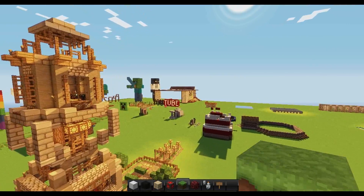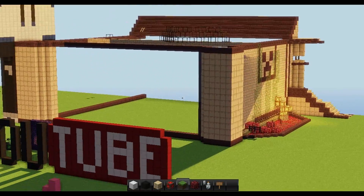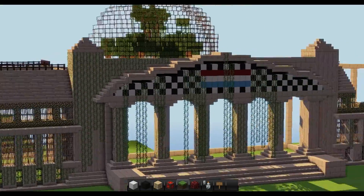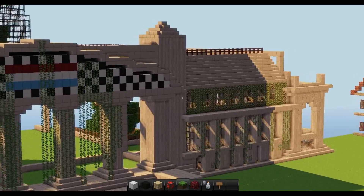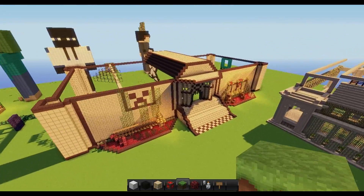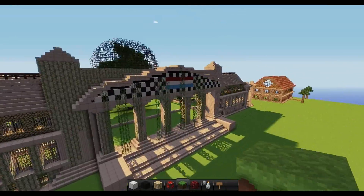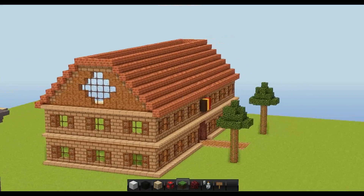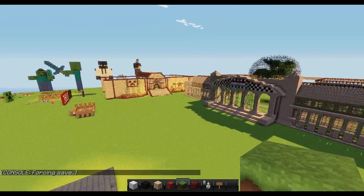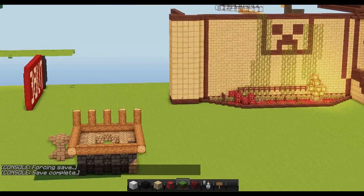I'm going to show you some stuff people have been building on the server. There's this mansion right here — pretty good, not gonna lie, and he's not done yet. This main one is really good too — he's not done with it either. These two guys are friends and they're building two mansions next to each other. I'm already liking the front with the columns. They've also made some houses over here. We're looking for architects for our advanced builders world and those two are high candidates.